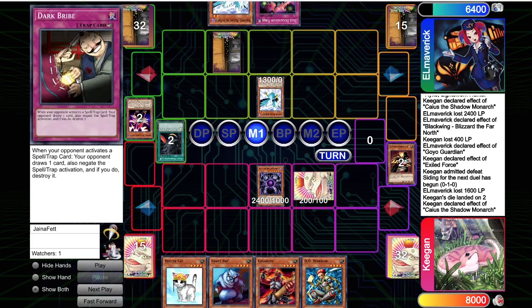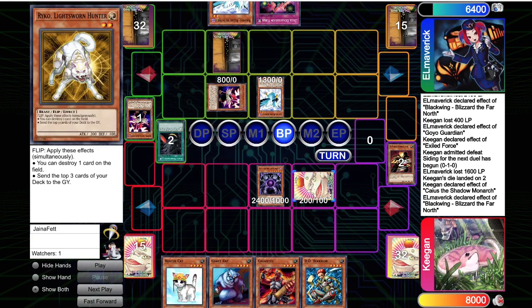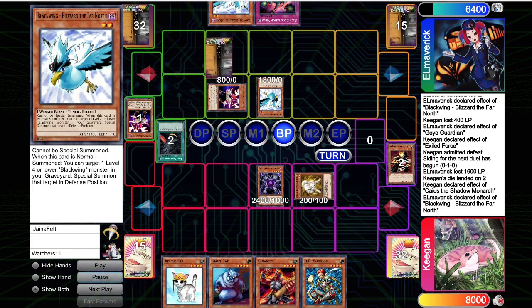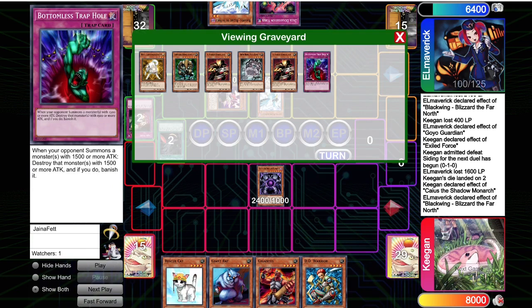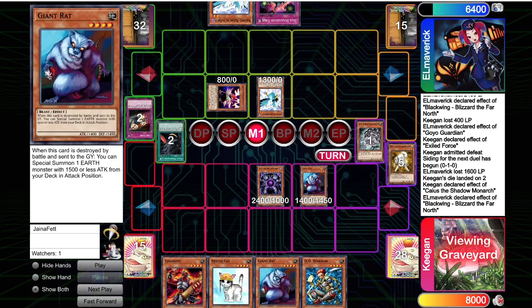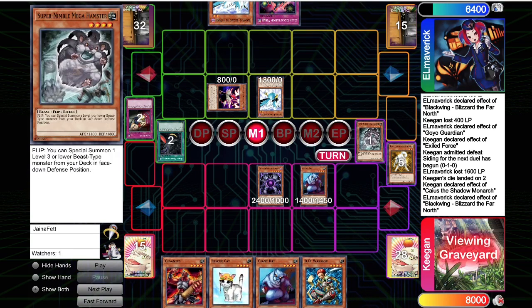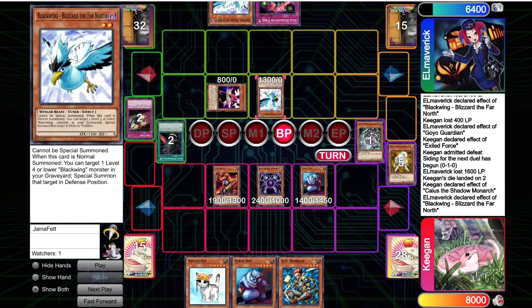They summon Blizzard — I don't know why, I guess to bring back the Vayu and just protect their life points. Raikou is going to pop their Dark Bribe and we mill the Green Baboon. So we're just in a great position. The Cat still has two targets — one Raikou and one Airbellum left in deck, so we can make a level 5 next turn if we want. I like to just go for Giant Rat, because I want to play around Kalut. Giant Rat attacking over the Blizzard — if they Kalut, I can special summon Injection Fairy Lily and still clear both monsters.